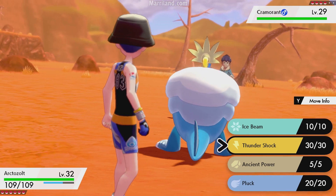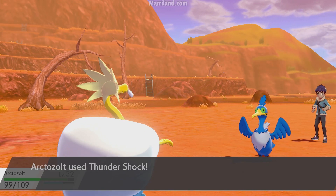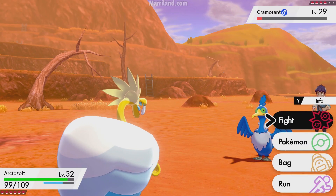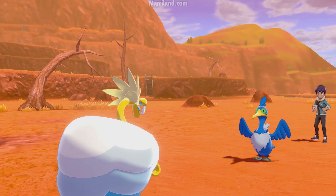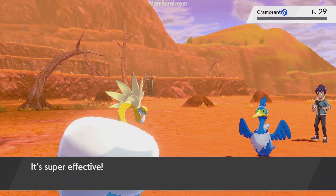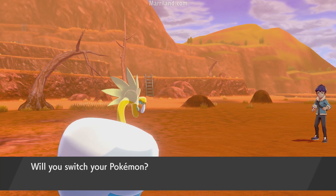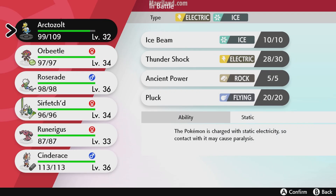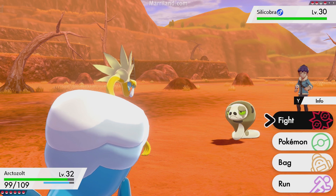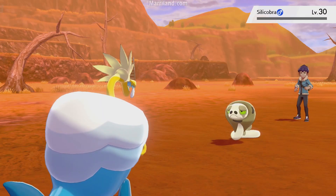I wish I had a stronger electric-type move. I guess Thundershock's still going to be a good option here. It's such a silly looking bird too. He's going to heal, but I should do enough to take it out nonetheless. There we go. Next up is Silicobra. I think I should probably switch out, although Ice Beam would be effective. Let's leave this Pokemon out — it's a bit of a gamble with Ground being effective against me, but I think this will be fine. Ice Beam!